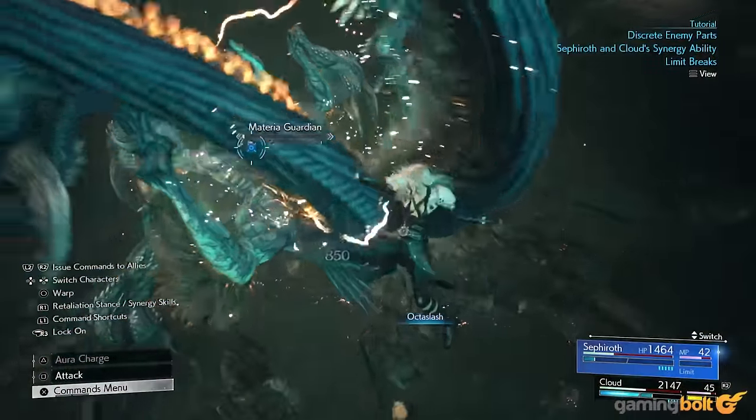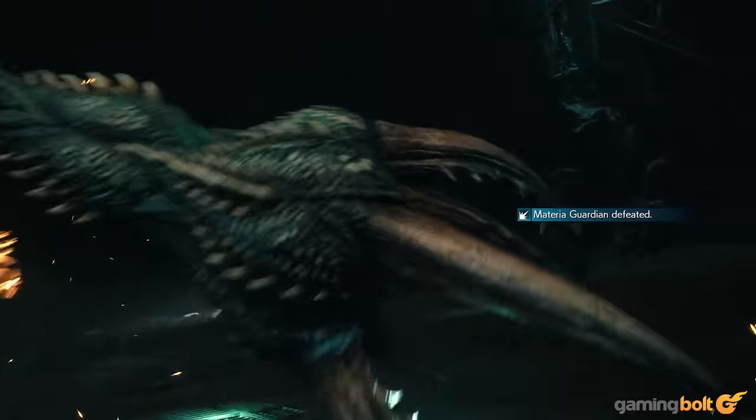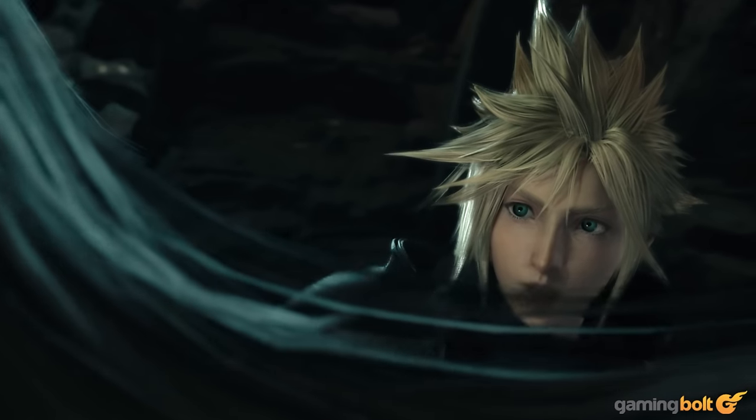Sephiroth's Limit Break, Octoslash, will see him unleashing a furious flurry of eight deadly swipes of his weapon at an enemy. This will be quite familiar if you've played Crisis Core Final Fantasy VII, where it was a usable move, or even Final Fantasy VII Remake, where Sephiroth uses Octoslash against Cloud and company.